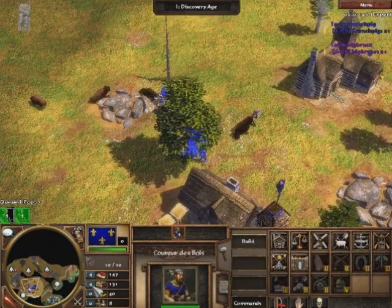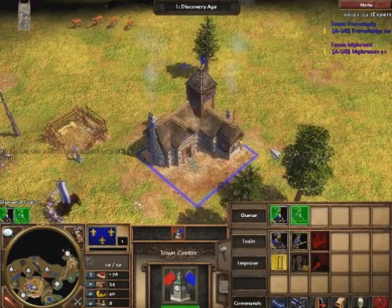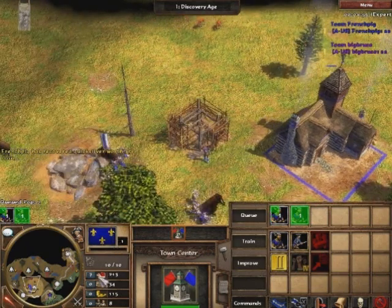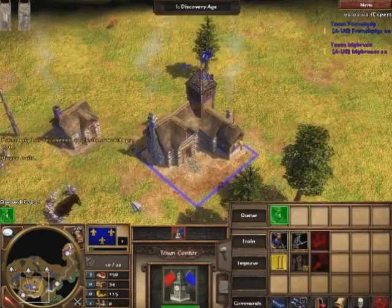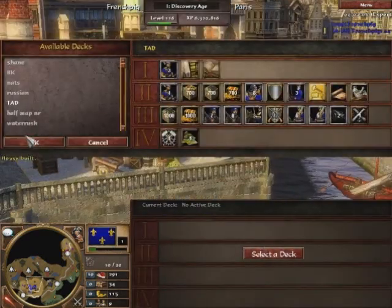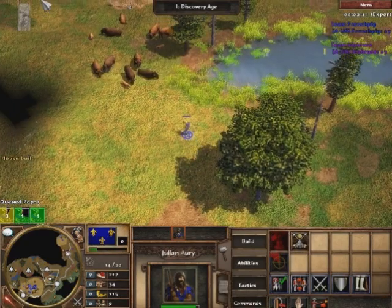Unfortunately there was a little bit of lag in this game, so I wouldn't say it was the best of games — it's not really showcasing any OP micro at all. Just notice there: I built the market with R, so when I had the villager selected, my hotkey to build a market is R. Also, once that market is built, if I press R at any time it'll actually revert back to the market, which is quite handy.